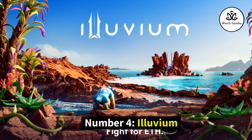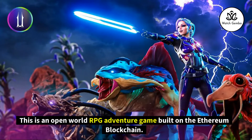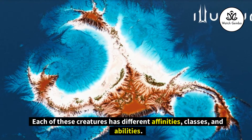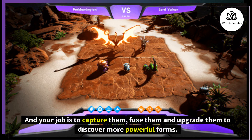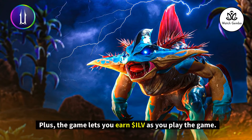Number 4: Illuvium. This is an open-world RPG adventure game built on the Ethereum blockchain. In this game, there are more than 1,000 Illuvials. Each of these creatures has different affinities, classes, and abilities, and your job is to capture them, fuse them, and upgrade them to discover more powerful forms. You will also need to fight against your competitors and strategically place rank in the competition. Plus, the game lets you earn $ILV as you play.